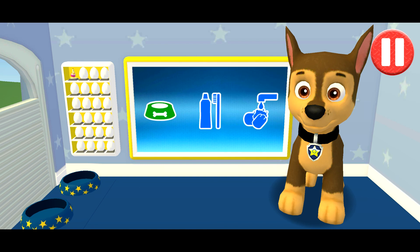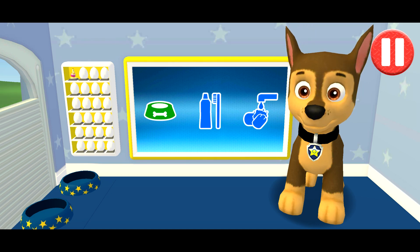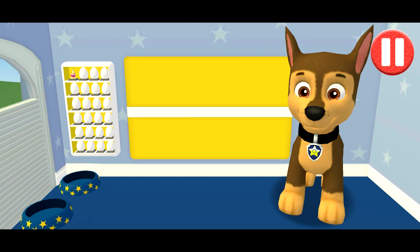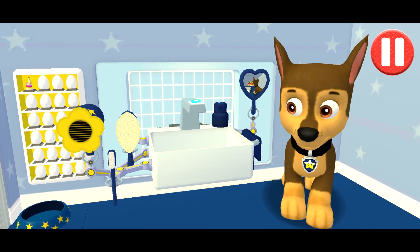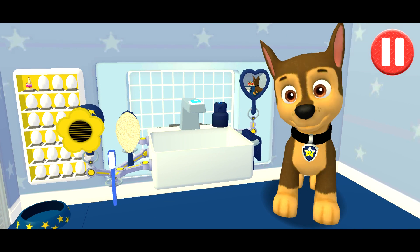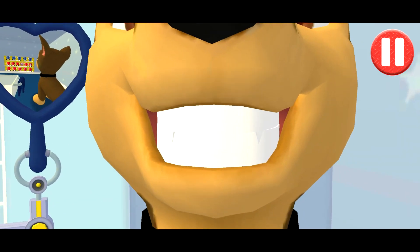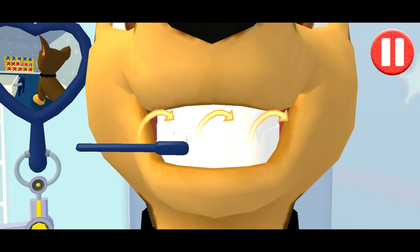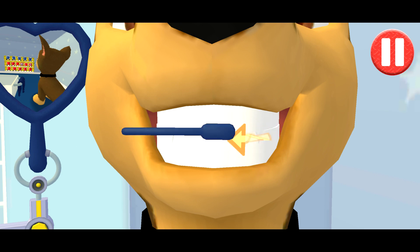It's time to clean your pup's teeth. Tap the toothbrush by the sink to begin brushing. Swipe to brush up and down. Swipe to brush around and around. Swipe to brush back and forth. You did it! You scrubbed each and every tooth.